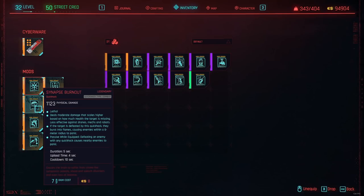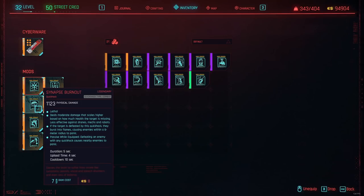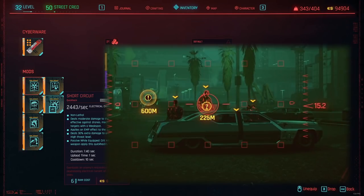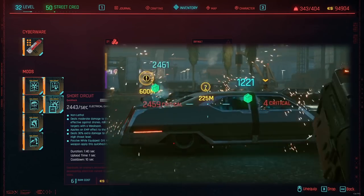After having Contagion and Ping, you want to take Synapse Burnout and Short Circuit. These are both powerful single-target quick hacks that can one-shot enemies. Synapse Burnout does a lot of damage against humans, while Short Circuit will one-shot everything electronic, such as Robot Soldiers and Mechs. With the Netwatch Netrunner Cyberdeck, these single-target quick hacks become AoE instant kills, as they will damage up to 3 people in the same area, which makes them even more OP.